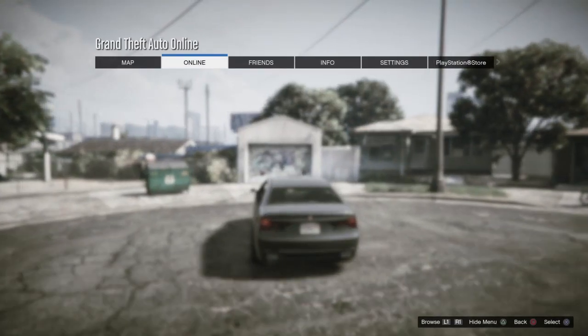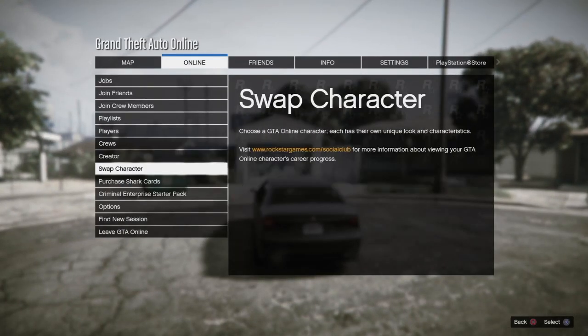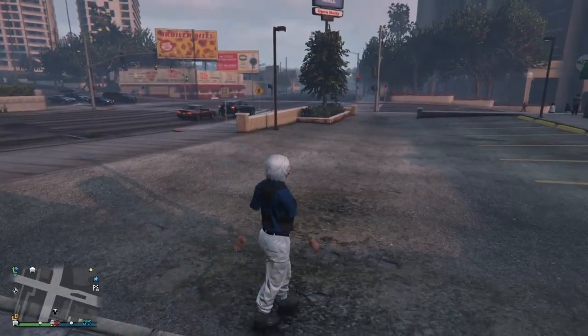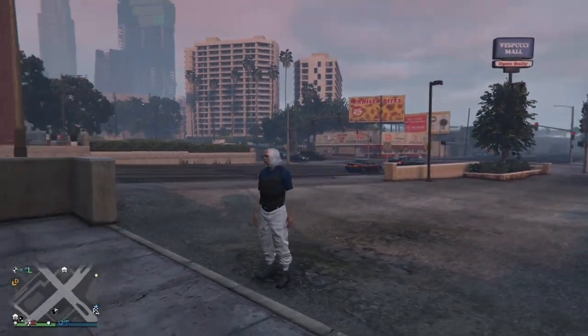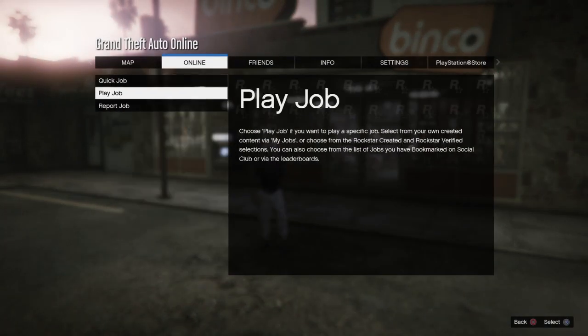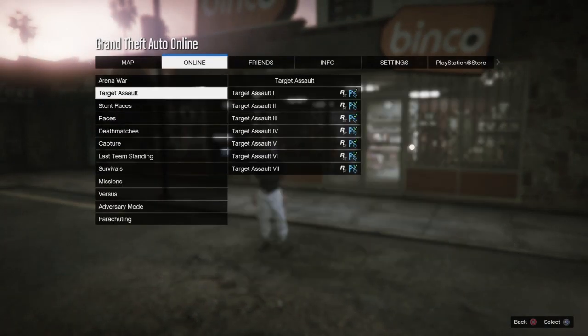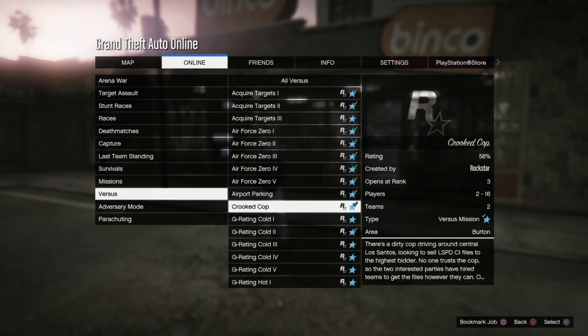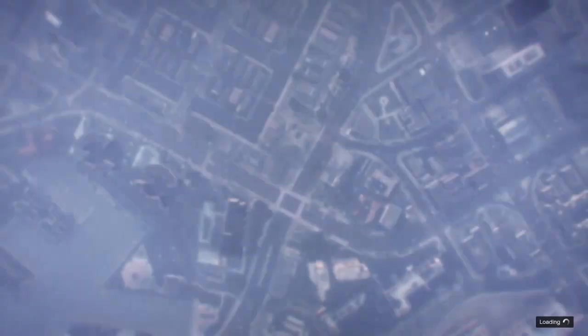Once you get to the time trial, go ahead and start it up, then swap back over to your female character and I'll meet you there. When you spawn in, you should have an outfit that looks like this. Go to Pause, then Online, then Jobs, then Play Jobs, then Rockstar Created, then Versus, and start up Crooked Cop. I'll meet you inside Crooked Cop.